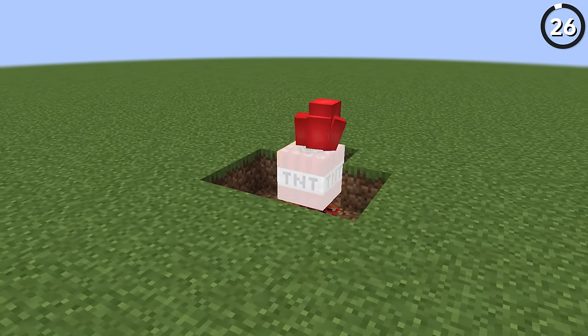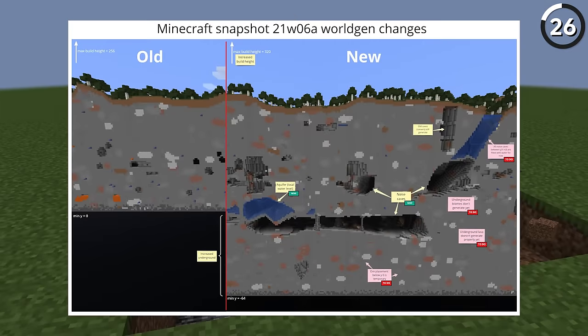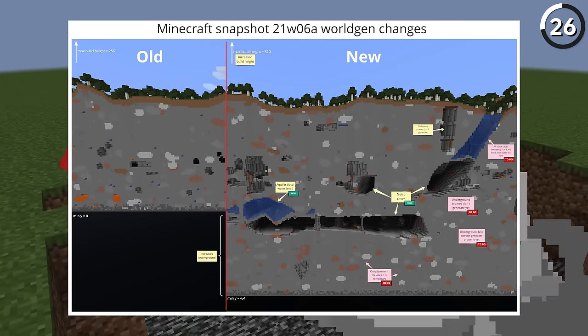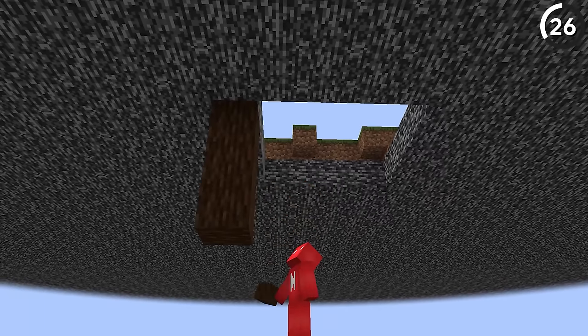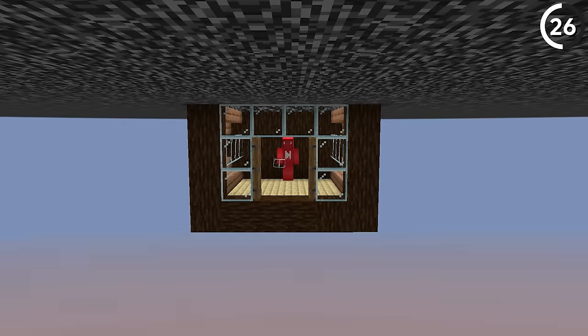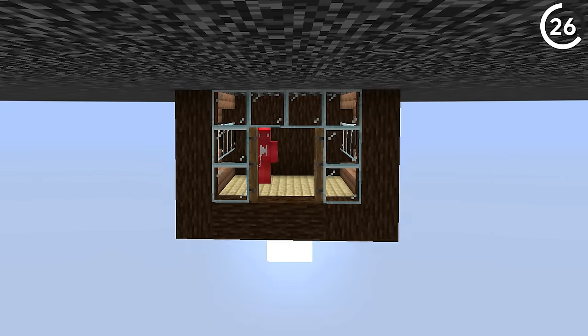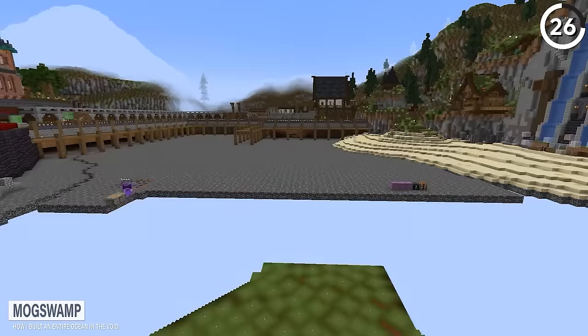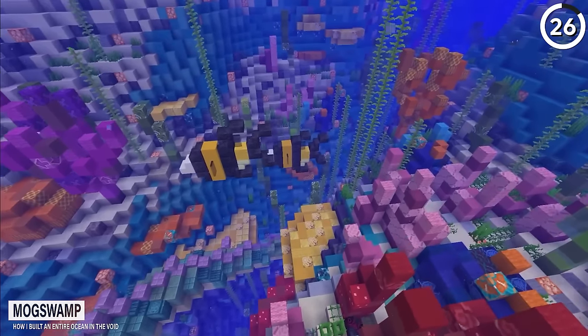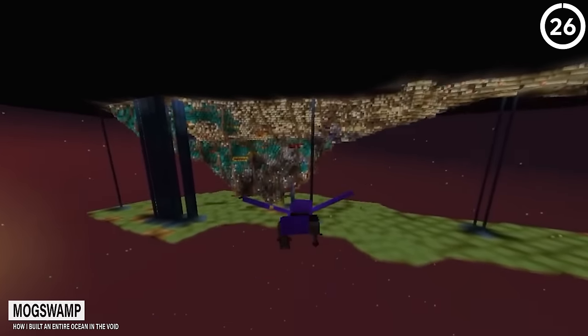If you update an old 1.17 superflat world into recent versions, the increased world height will glitch it out, essentially allowing you to build blocks underneath the bedrock — which up until this point has never been possible. Sure, you could drop things like shulkers and boats down into the void, but that's not building. It only takes one look at what Mog Swamp has done with their ocean base to see how cool it is — if a little mind-bending to see something like this built under bedrock.